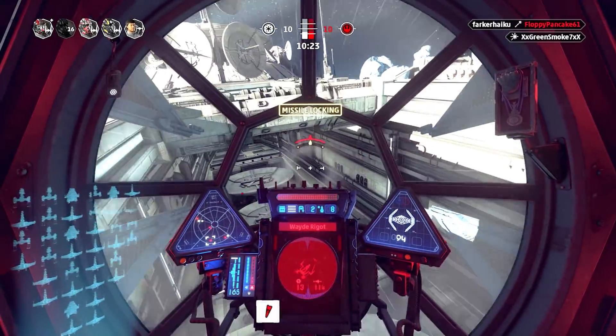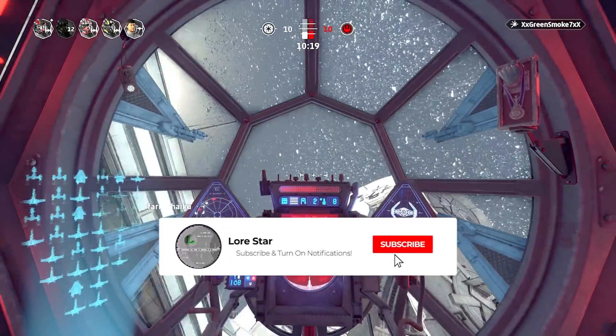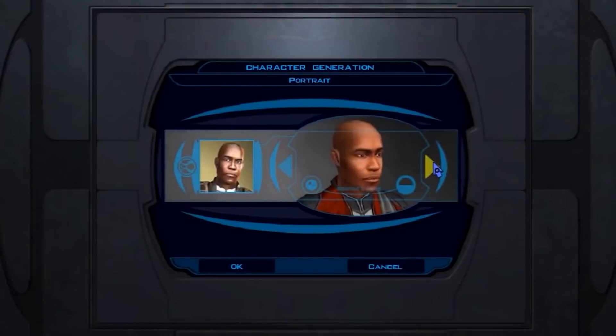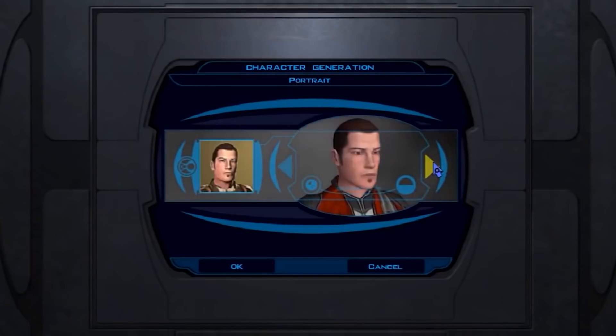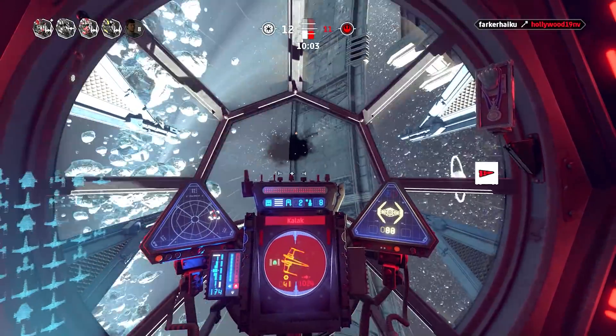At number 10 we have a lack of pilot customization. The pilot customization options are roughly the same system used in another Star Wars game — namely, Star Wars Knights of the Old Republic from 2003. Basically, you have 10 preset human heads to choose from and 4 alien heads if you're playing as the rebels.